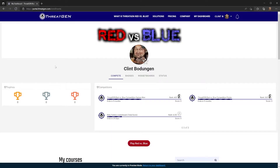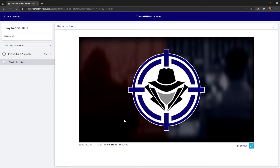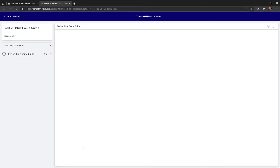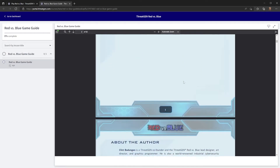To access the Red versus Blue cybersecurity simulation from the dashboard, click on Red versus Blue and that will load it up. There is a game guide you can access here — it opens up in a separate window and gives you access to the guide and all of the instructions, strategy, and how to run the simulation.